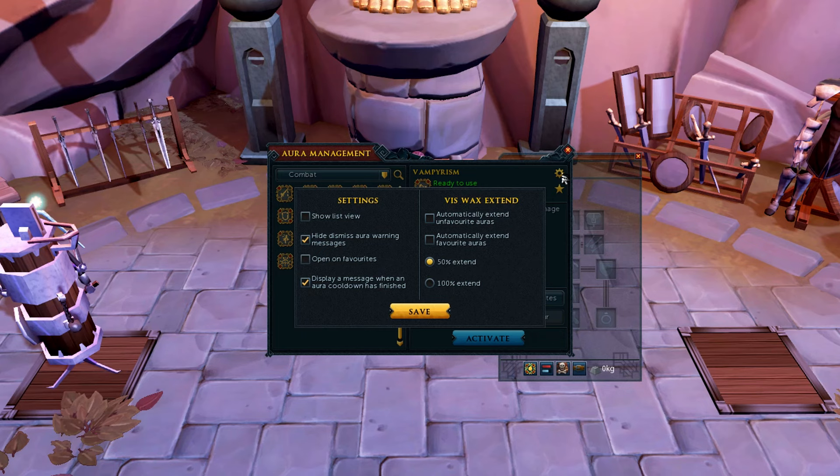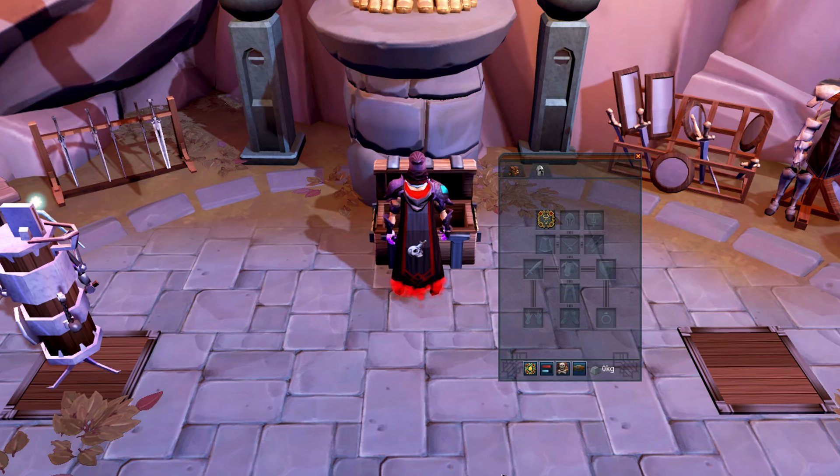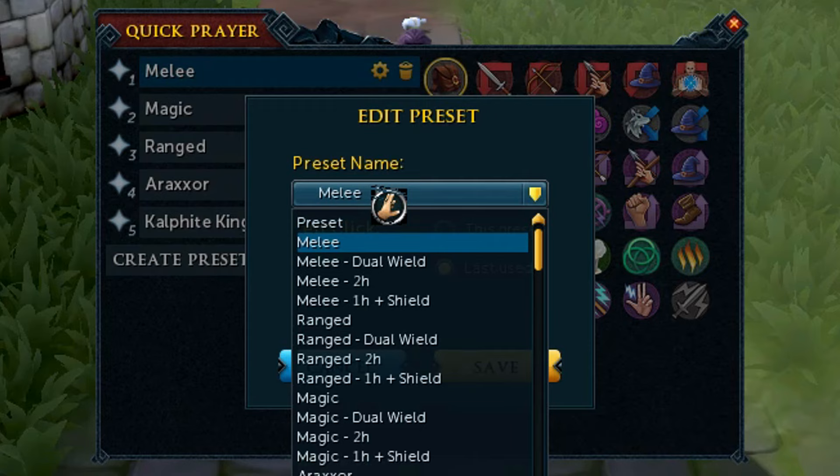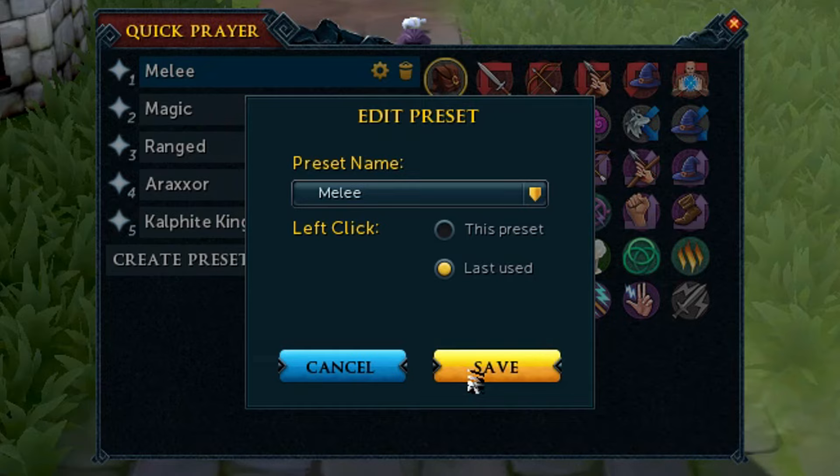By favoriting auras, you can quickly access your favorites by right-clicking the aura icon and then activating them from that interface. And if you dismiss the aura warning, you can even swap your auras mid-combat. You can set up quick curses or quick prayers by right-clicking the prayer bar on your action bar and going into those settings. You can change the name of these presets, and even set it so that the next time you left-click on your prayer bar it chooses the last-used quick prayer preset.